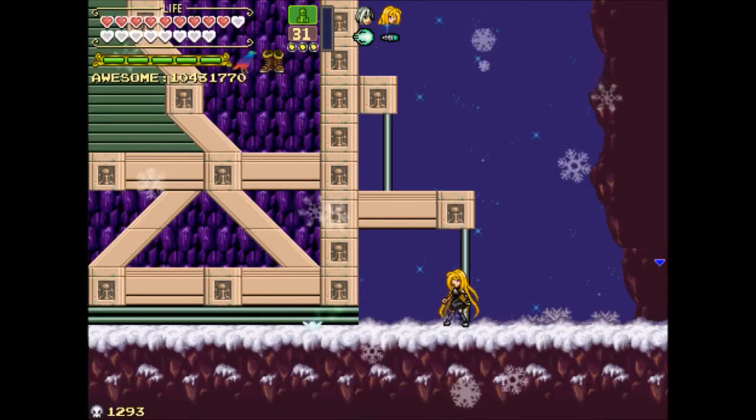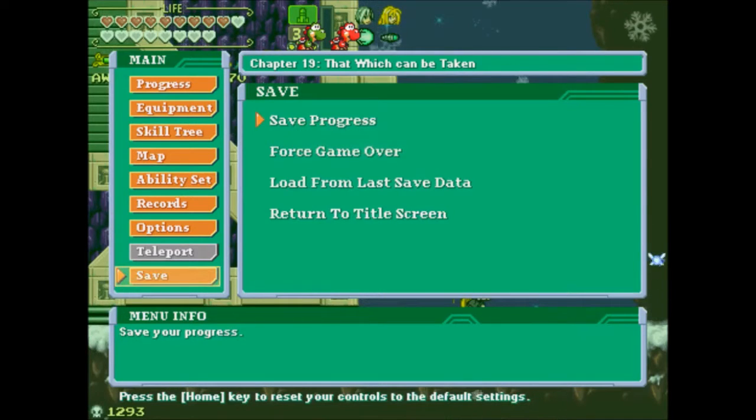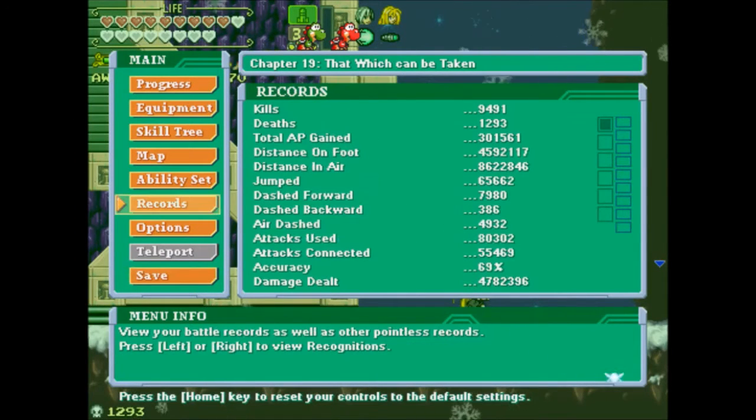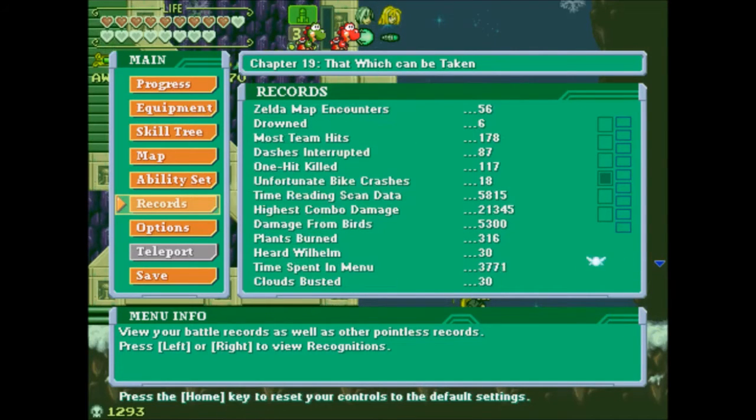The next is Highlands. We did it! Lots of mysterious items were found — took some time, but I found everything. I'm pretty happy about that. I'm gonna save twice. How many clouds have we destroyed? Max 30 — not that many. I've heard 30 Wilhelm screams. Damage from bats. There's so many silly stats — it's amazing! Dash interrupted: 87. Most team hit — I wonder what that is. Maybe the boss things. Anyway, thanks for watching! See you guys next time!